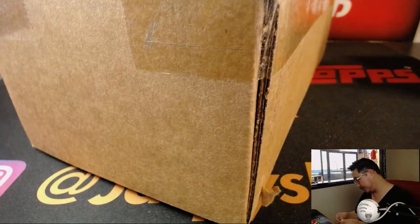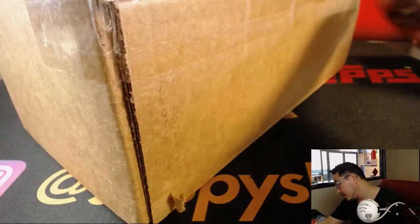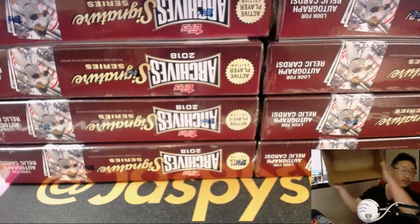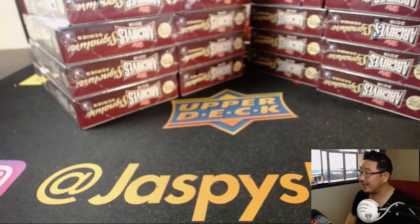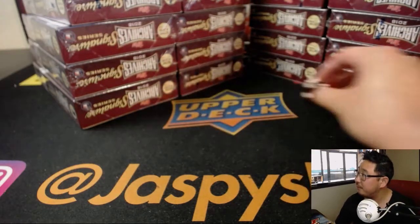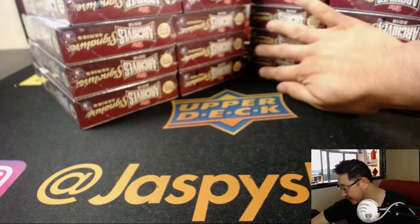Let's pop this guy open. Let's see what we got. Good luck, everybody. All right, so there's 10 on the left side, 10 on the right side, 5 in each stack right here. Let's roll the die — 1, 2, 3 for the left side; 4, 5, 6 for the right side. That's the side we're going to do.